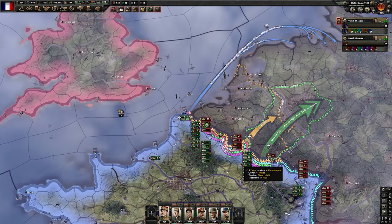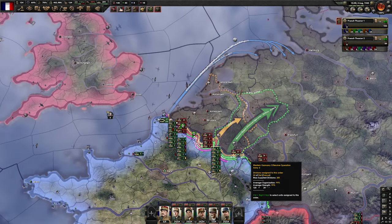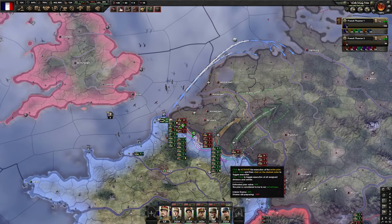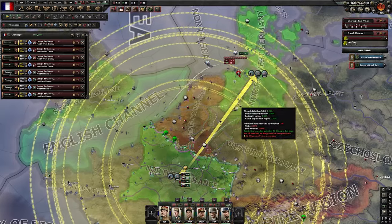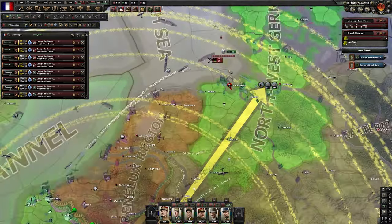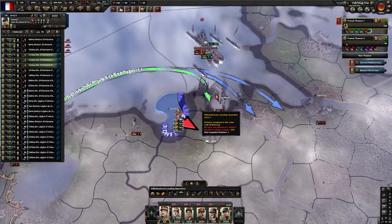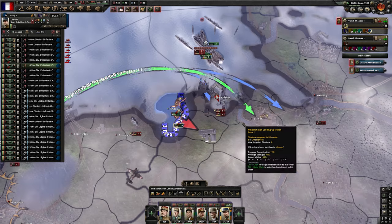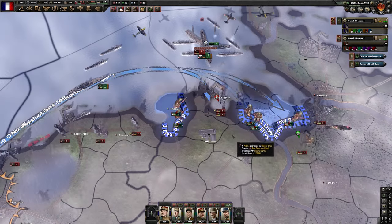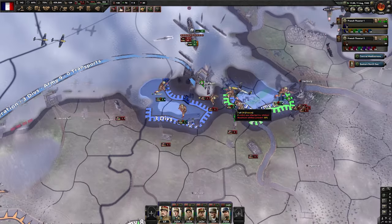We can start the naval invasion — this is an important moment so I would suggest saving the game. This naval invasion will determine a big chunk of this war. We may want to temporarily assign our planes to this area of Germany because we want this naval invasion to succeed at all costs. As soon as we disembark we immediately attack the harbor — we want to get it as fast as possible and encircle it if possible so they cannot send reinforcements.